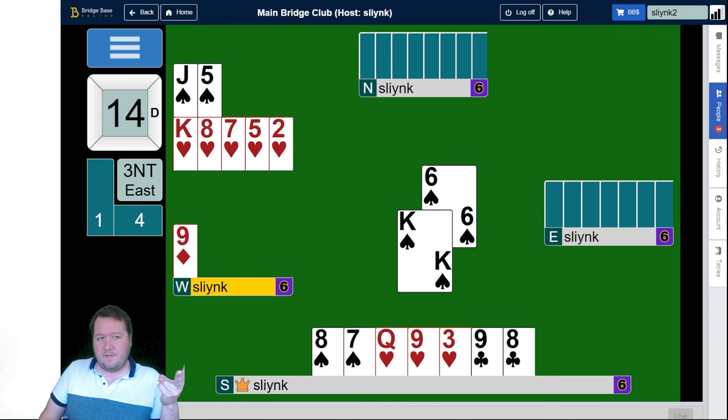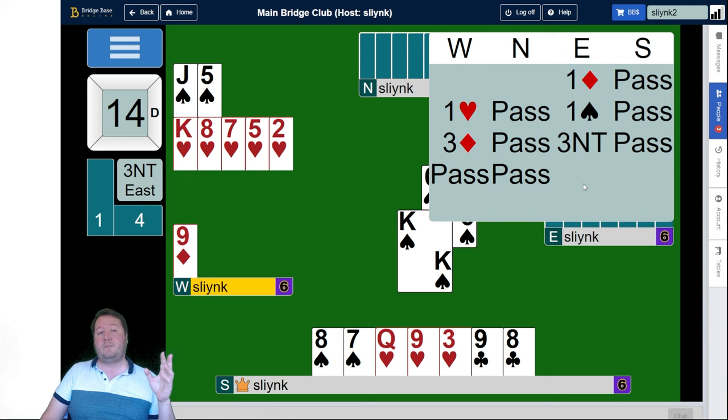The second bit of information comes from diamonds — they played three rounds with partner following three times, so they've only got a four-card diamond suit. They've got four diamonds, four clubs, and in the bidding they bid a spade, so they've got four spades as well. So we should know their hand shape. Once we find out they have four diamonds and four clubs, it looks like they're either a 4-4-4-1 or a 4-5-4 shape. When we confirm four diamonds, we know they're a 4-4-4-1 shape.